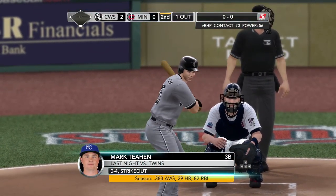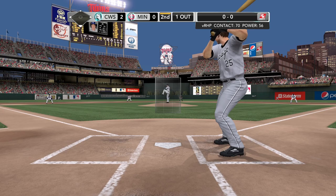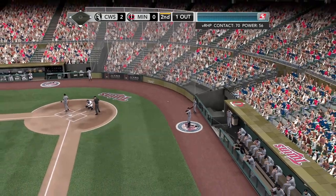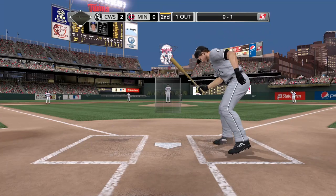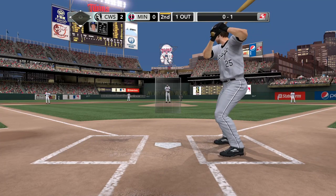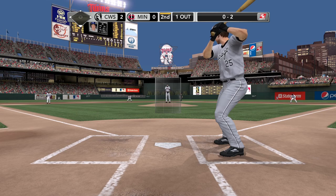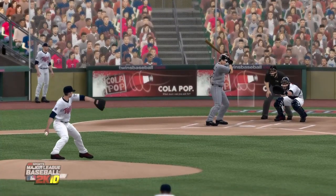Mark Teahen in to bat — right now in the top five in runs batted in in the league. Fouled off — one of the offensive leaders in the game this year, obviously a guy who's getting the job done for this offense and somebody they've really come to rely upon. Slowey with the pitch — strike down, and that's a strike. Mark Teahen now will have to take a very close approach on the next one. For a two-seam fastball, he had some good movement and pop on that one. Batter swung late — down on strikes.